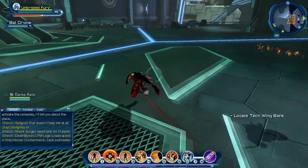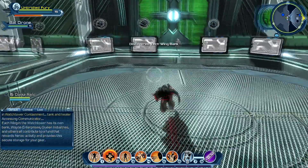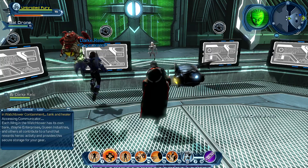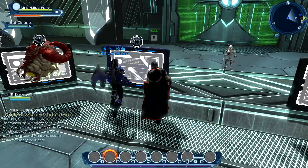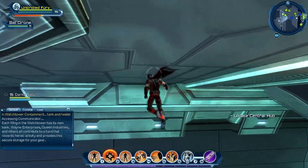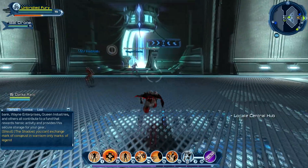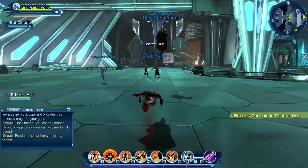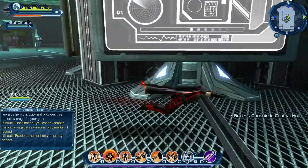I think where I want to be is underneath. I could have sworn it showed that exact spot. I think it's the bank. Each wing in the Watchtower has its own bank. Wayne Enterprises, Queen Industries, and others all contribute to a fund that rewards heroic activity and provides secure storage for your gear. I can't imagine a lot I would store in the bank — I mean, once you've used it, you've used it. But it's good to know it's there. There we go, on to the next location. It's definitely a good basic introduction — they do a good job of showing you where things are. Otherwise you would never know that there was a bank here, or the auction house, which they'll show us in a little bit.